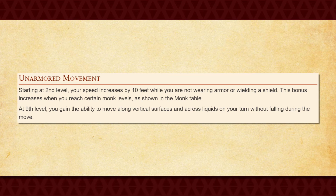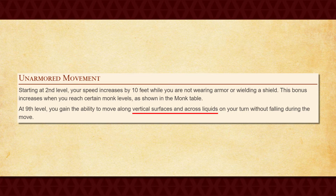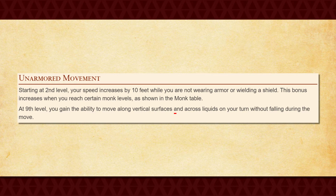You also get Unarmored Movement at second level, which increases your walking speed by 10 feet while you're not in armor or wielding a shield. This bonus also increases as you level up, capping out at an additional 30 feet of movement, which is quite nice. You can also use this feature to run up along walls and across liquids once you reach 9th level. I personally quite like this feature — it really does open up a lot of maneuverability for your character, especially at higher levels.